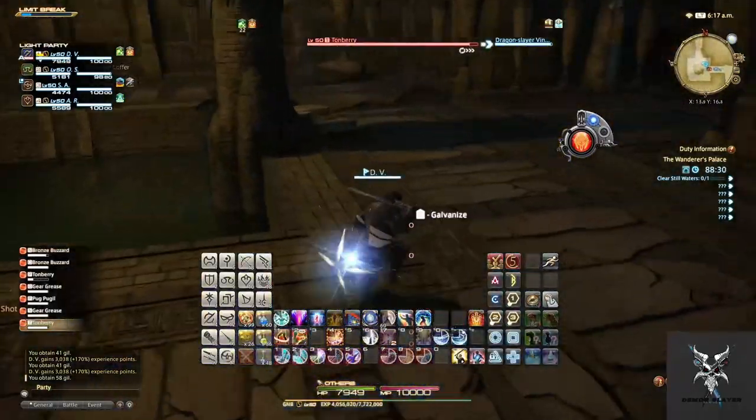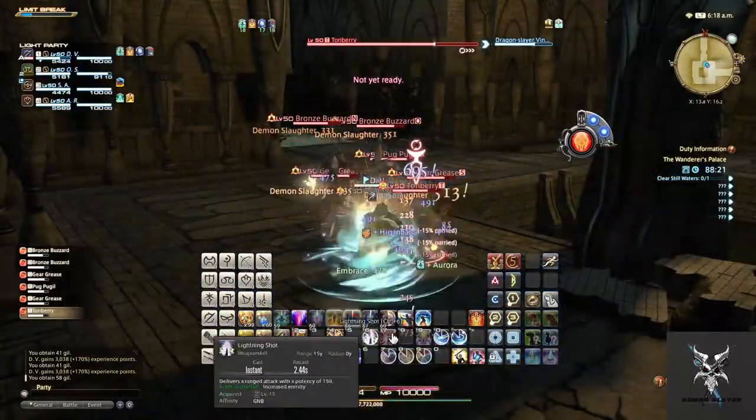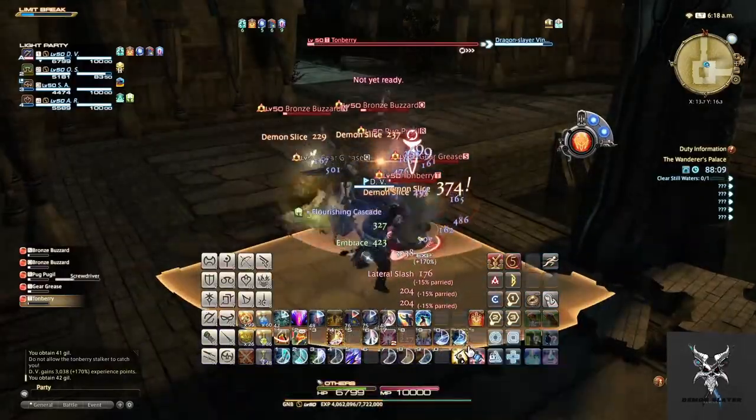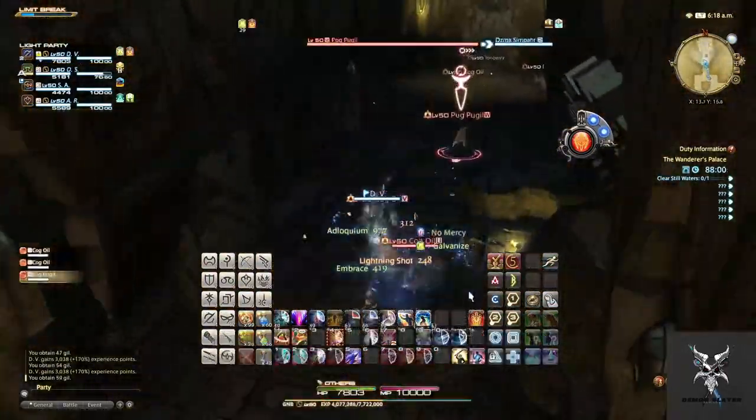Pug Bugles will do a cone AoE. As you proceed on, you will come across a couple of enemies named Cog Oils. These units will do a small AoE around themselves.